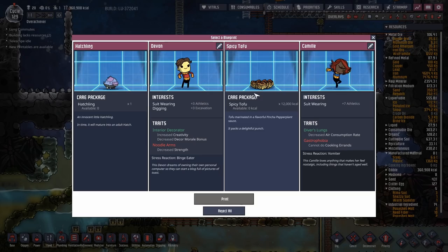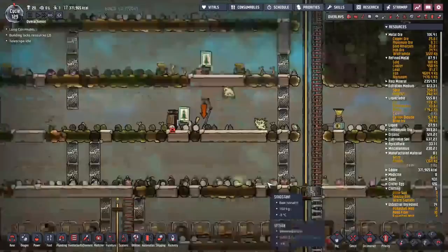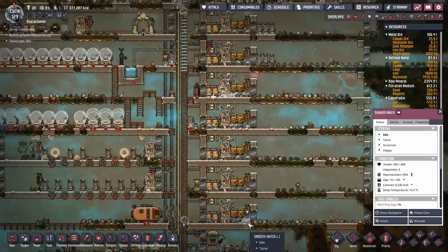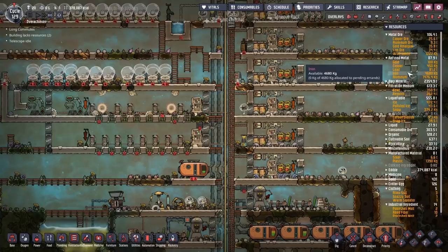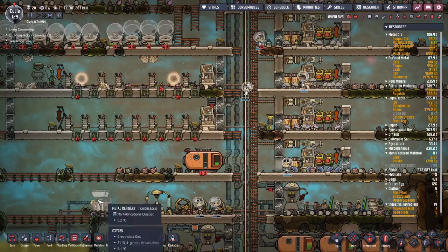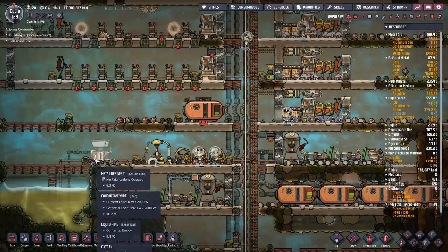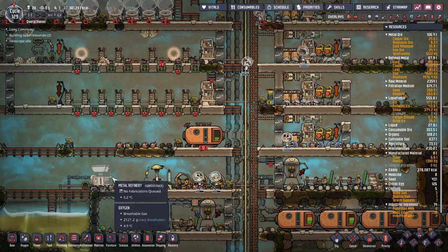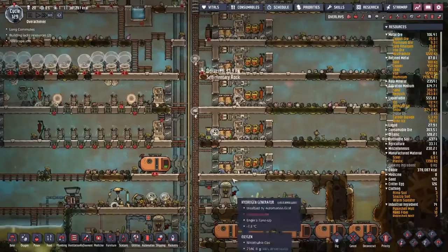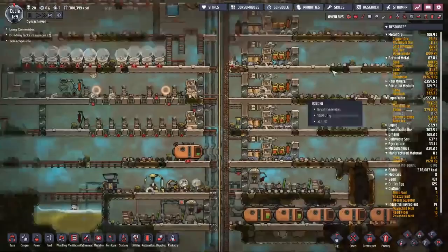We've got a lot of hatchlings, and we're going to have a few excess smooth hatches — the ones that eat iron and metal. Refinement-wise, we've somehow accumulated about 4.6 tons of iron. I was using these to refine iron, but I should be using iron and steel through this and using the energy from that to power a steam turbine. At the time I didn't have the option; now I do.